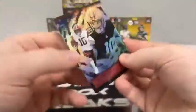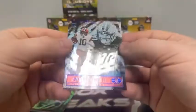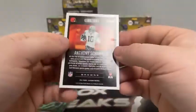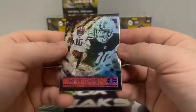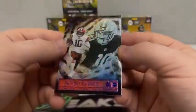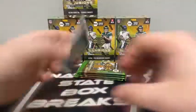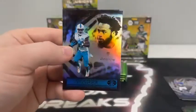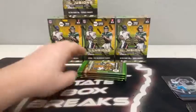Moving on to pack number two. We have Daniel Jones for the Giants. We've got some sort of hit — that's Anthony Schwartz, could be a blue parallel, but I could be wrong. Interesting look. We've got a green Michael Carter for the Jets, Miles Gaskin, Kyler Murray, and a rookie card of Travis Etienne Jr. for the Jacksonville Jaguars.